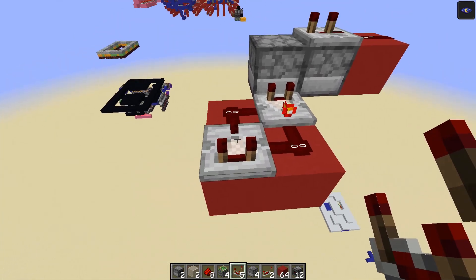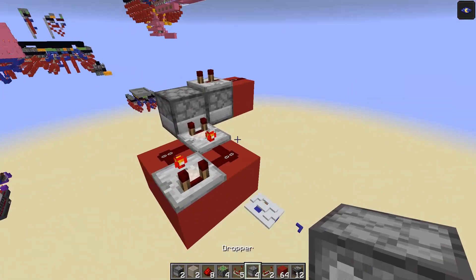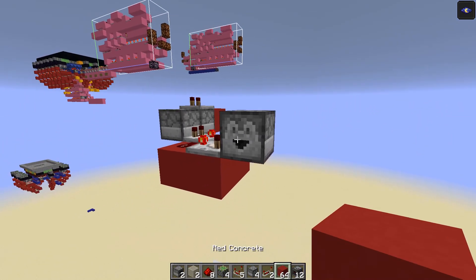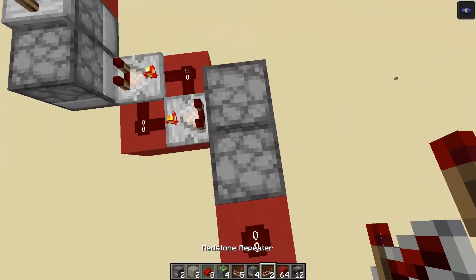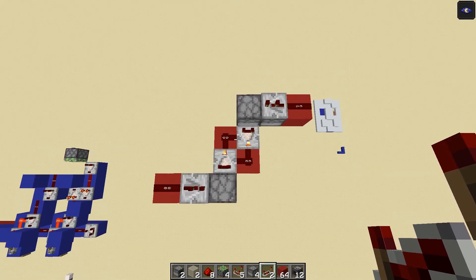Then place in three more blocks and add redstone dust on two of them and a comparator on the end. Set both comparators to subtract mode by right-clicking on them. Then grab more droppers — place one against this repeater, add two blocks, break away one block, and add another dropper. Add redstone dust on top and a redstone repeater on two ticks — it's symmetrical.